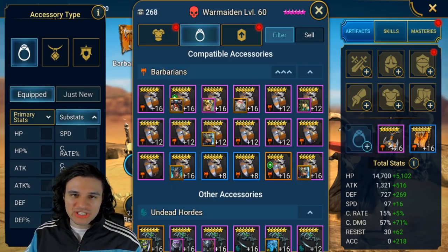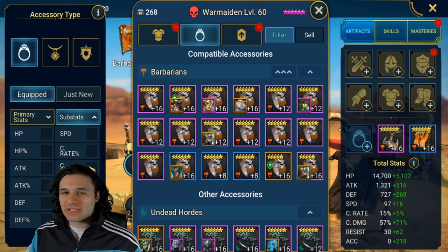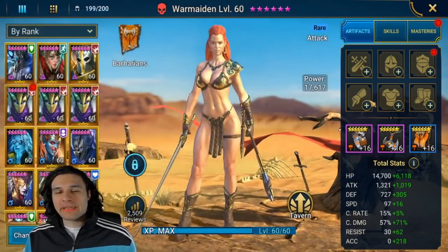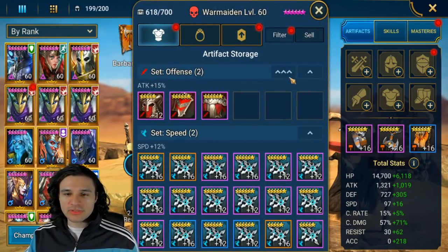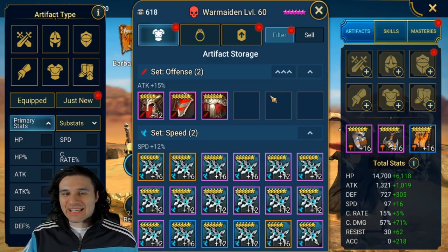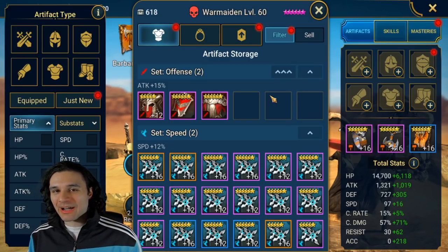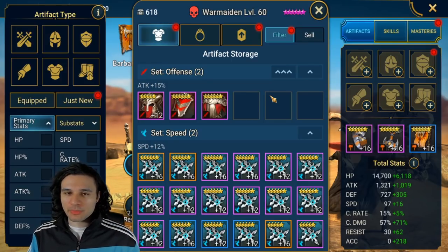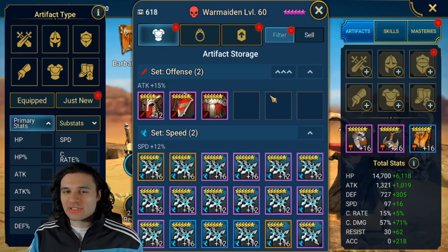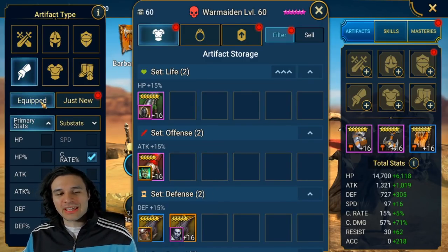We have our neck piece here with 32 accuracy, so that's fine. As far as the ring goes, you can either go a main stat where your damage scales from - which would be attack for War Maiden - or you can go survivability, and you're always going to use defense. I highly recommend not using HP on a ring. With attack in mind, we have our attack ring, we're going to equip that. Now we move on to the main pieces - always start with your gloves, and let that set the pace for every other piece of gear.